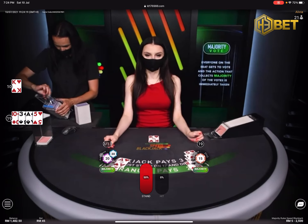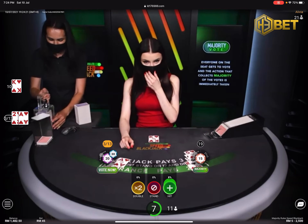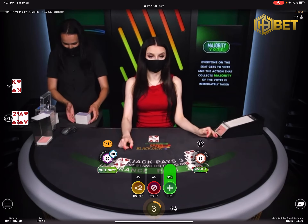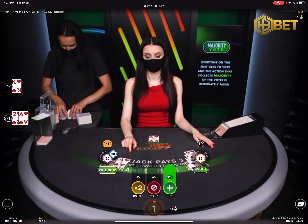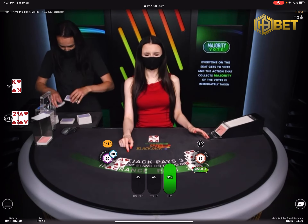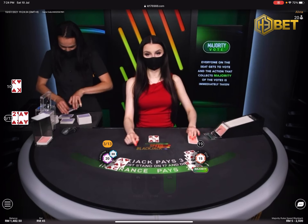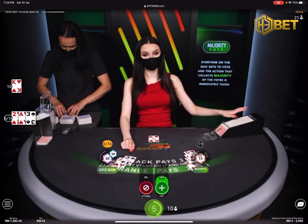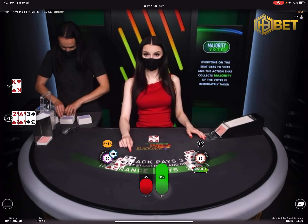The second side bet is Player Pairs, which pays out if you have one of three kinds of pairs. A Mixed Pair is two same-ranking cards with different suits. A Colored Pair is two same-ranking cards with the same color. A Perfect Pair is two identical cards. In this game, you can only bet Player Pairs on the player's cards, though in some games you can also bet on the dealer's cards.